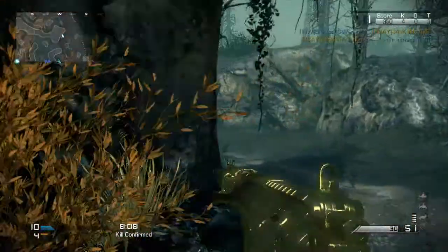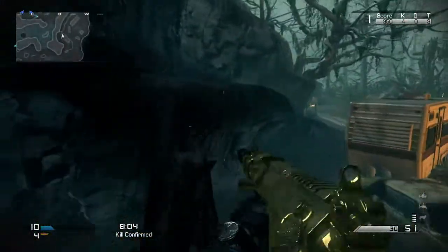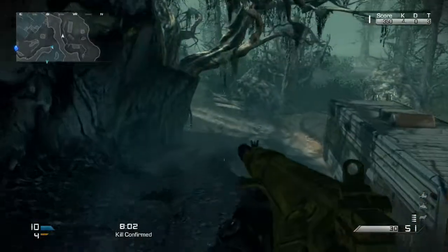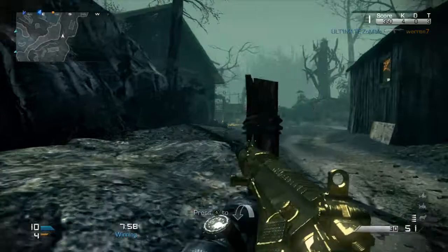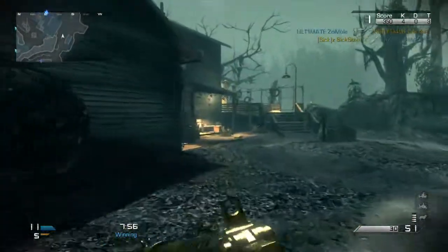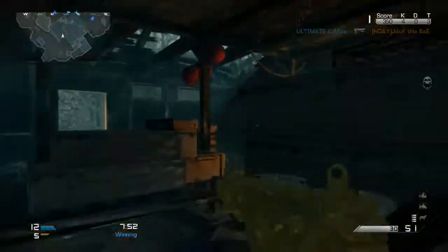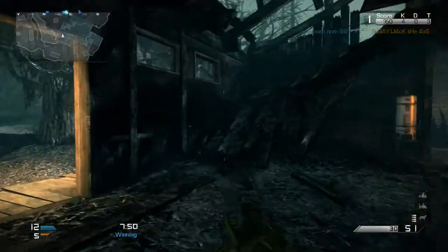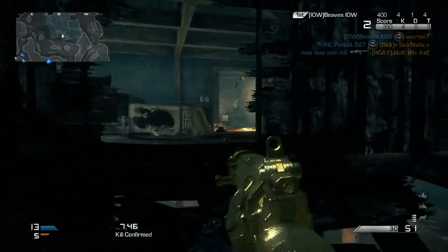You'll see later on — I was waiting for someone to come around the corner and one of my teammates just ran in front of me, got the field orders, and then went on to kill the person I was waiting for. So I didn't actually get the opportunity to get it on this map. I should have just gone to get the field orders myself. From what I've heard, the Michael Myers care package is really really good, so if you have a chance to get field orders on this map, make sure you do it.